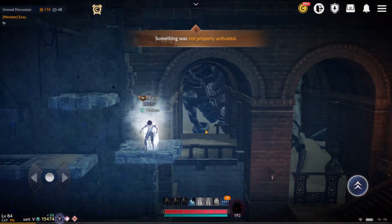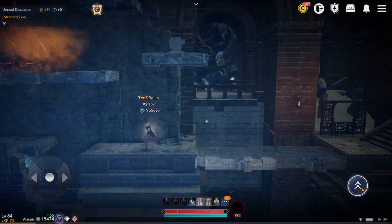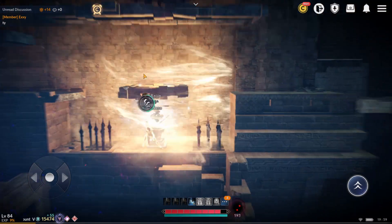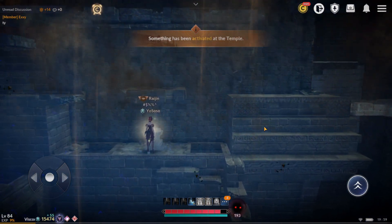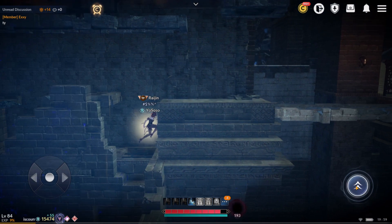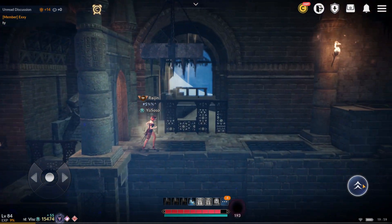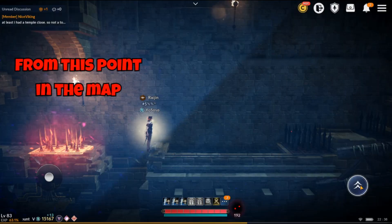There are three Shayla temples and we will go over all of them, as Perlabus didn't tell us any details regarding them. Before getting into details, let's set up some guidelines. Every Shayla temple has multiple paths based on the level of the temple. To make it easier to understand what I'll say later in the video: this is the top path, this is the bottom path, and this is the right path.